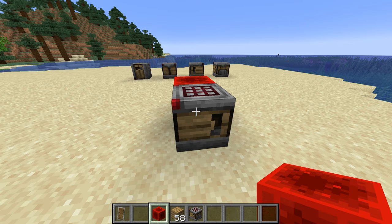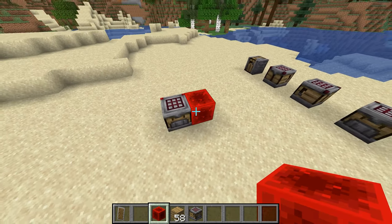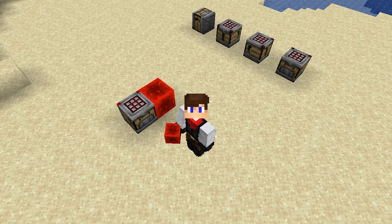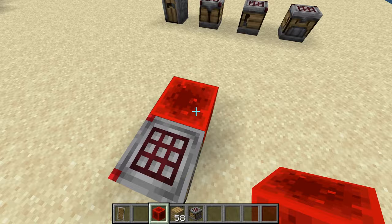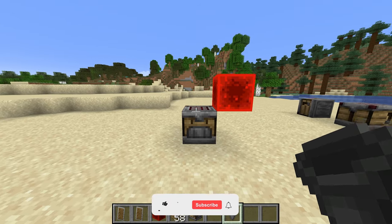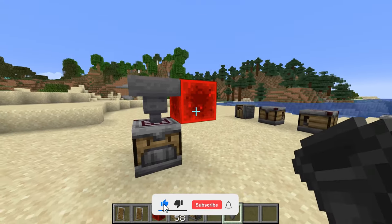The arrow is red, and the redstone signal has to be a pulse — it cannot be a continuous signal. That means you cannot just place a redstone block beside it and have it always dispense items. You have to trigger a pulse.